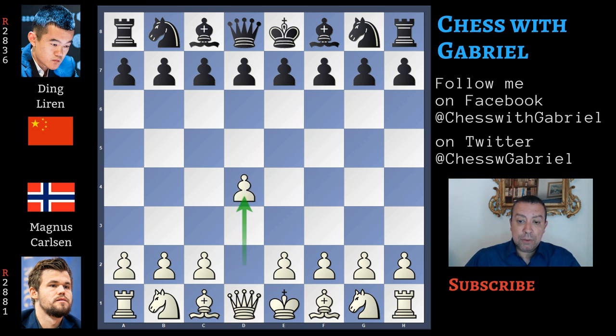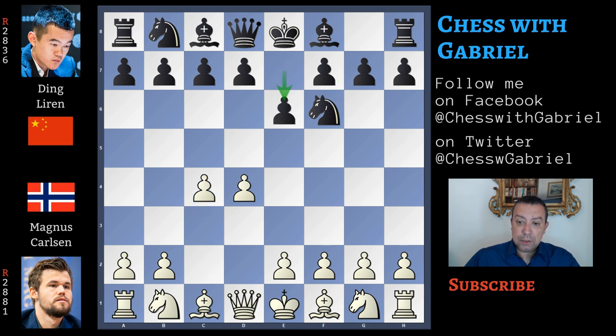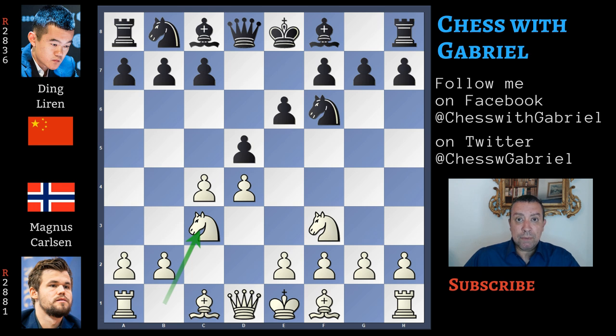Magnus opens with d4, Ding Liren answers with knight to f6, c4 e6, knight to f3, d5, knight to c3 and here comes a very good choice by Ding: c6. This is the Semi-Slav. Bishop to g5 is the main line with the bishop out of the pawn chain and also pinning the knight. h6 immediately attacking the bishop is the Moscow variation.